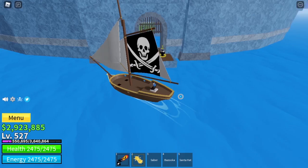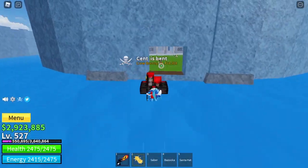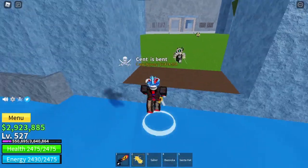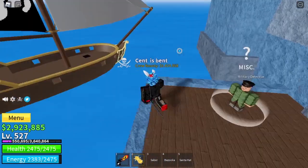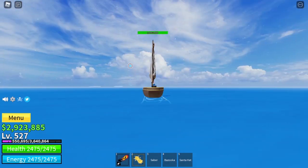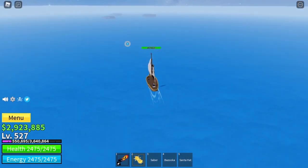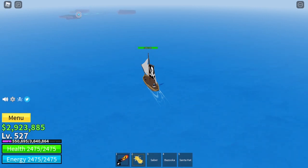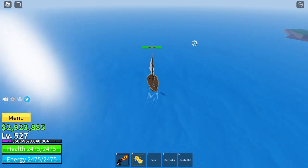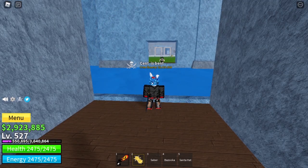Once you are at Impel Down and have gotten Saber, come to the head jailer and do the warden at level 200. Because there is no spawn point here, come over near the sea — you can see little rocks coming out of the ground, go there and there should be a save spawn point person. For these bosses, I recommend once you kill them to join a different server and kill them there as well, then keep joining new servers and repeating.